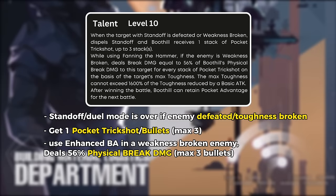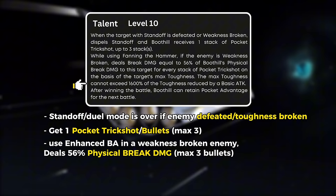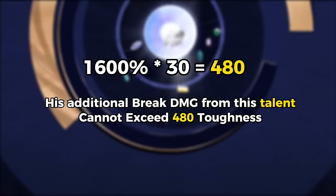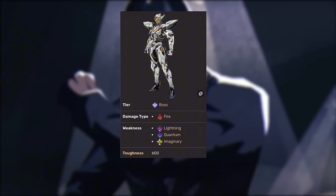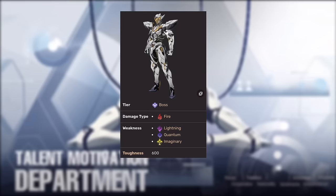This damage stacks and applies for each bullet he obtained previously, and is based on the maximum toughness of the enemy. The maximum toughness cannot exceed 1600% of the toughness that can be reduced by basic attack. Basic attacks can reduce enemy toughness by 30, meaning the additional break damage from this talent cannot exceed 480 toughness. For example, if we are fighting Sam who has toughness of 600, the break damage Boothill deals to Sam will remain at 480. I hope you can understand this explanation.